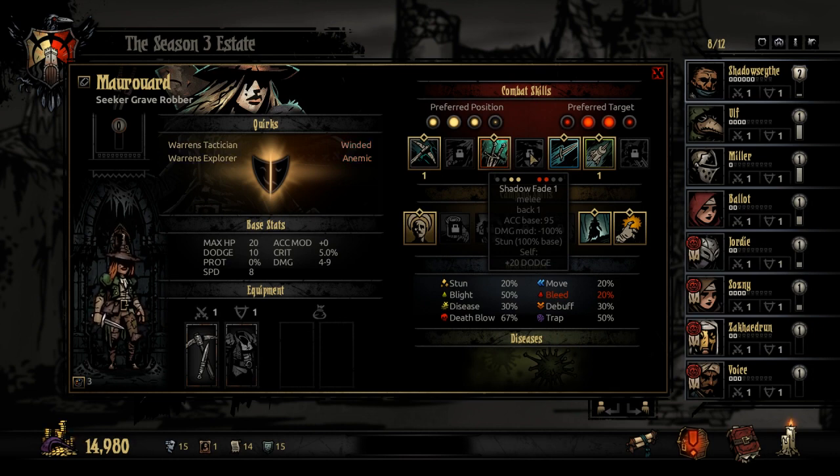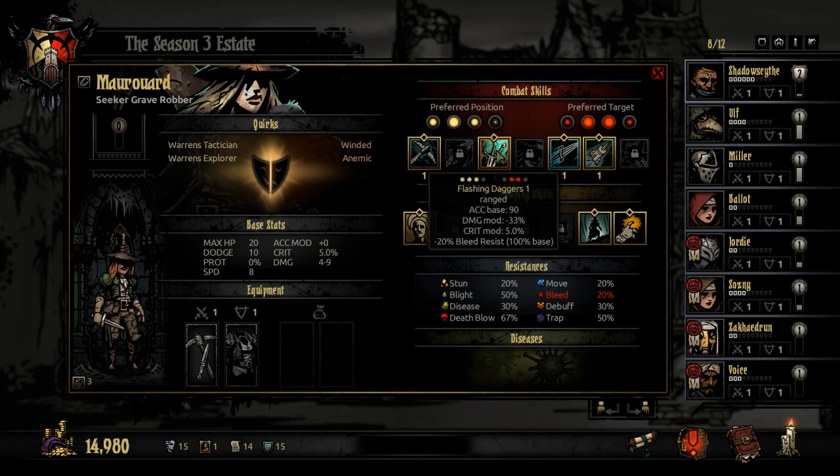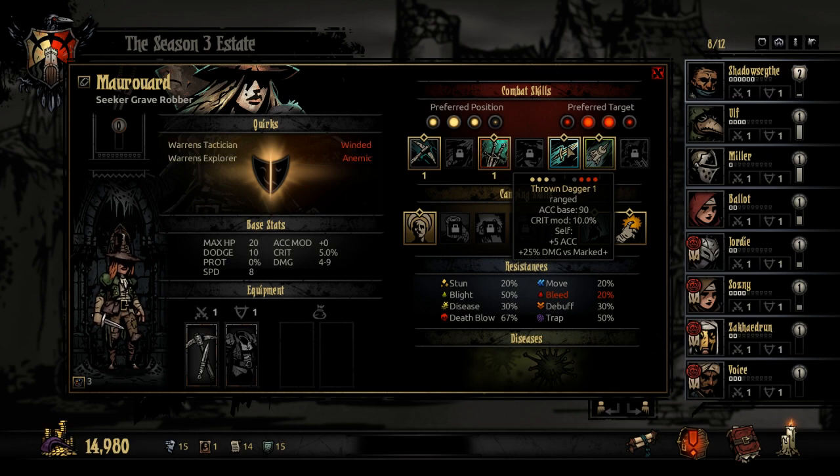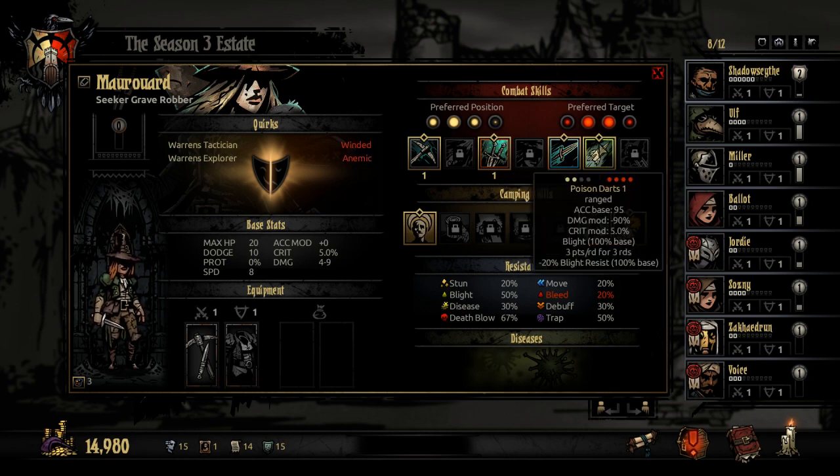Shadow Fade moves you back one space, plus 20 to dodge, and gives you crit. You'd kind of do Lunge and then Shadow Fade back and forth to try to keep your character moving, but it would kind of make a mess of things. Throw in Dagger attacks anyone besides the front person while you're not in the front, with bonus accuracy and damage. You get a sense the game added so many characters that it was hard to figure out what to do with some of them.